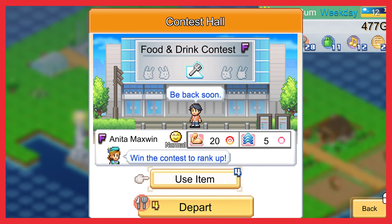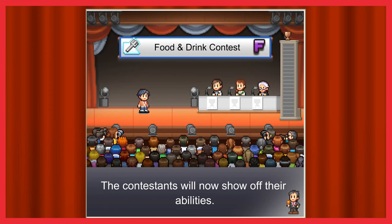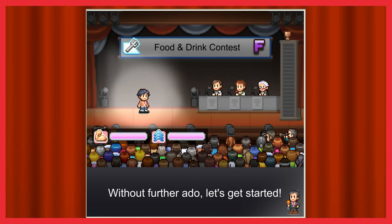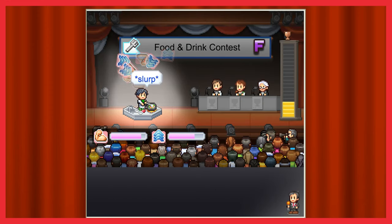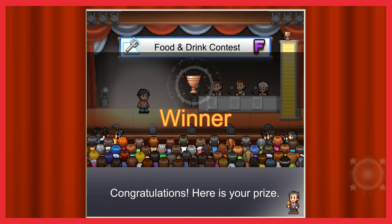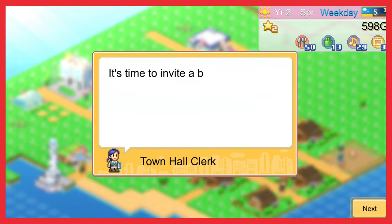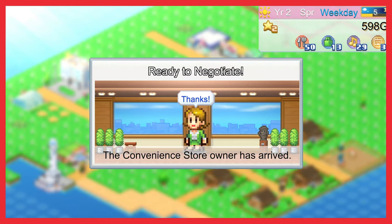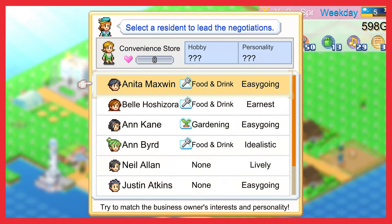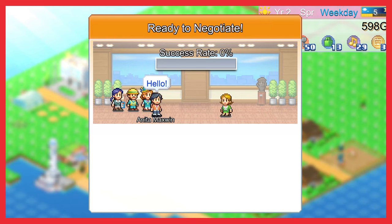Alongside customising the island layout and unlocking new buildings to progress, there is a whole host of gameplay features relating to island residents. The amount of things to look at here is amazing. Each resident has their own unique dream job which they desire to have, they will have relationships with the other residents, and also do competitions where they try to negotiate and impress judges. I'm going to have to bring in my right hand man Anita Maxwin for this negotiation — I have good authority that man could sell sand to Australians, he's that persuasive.